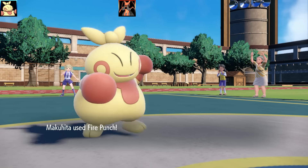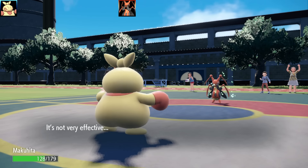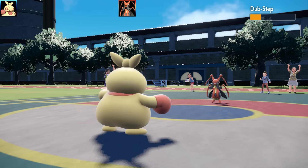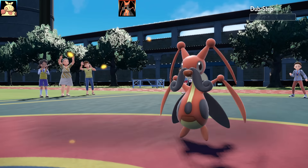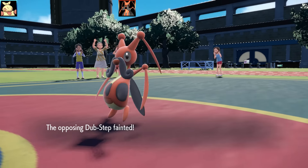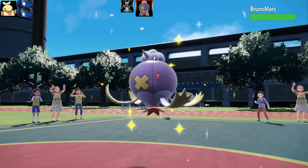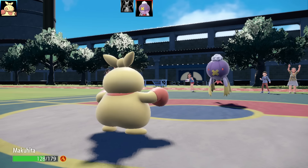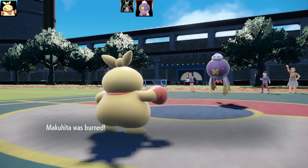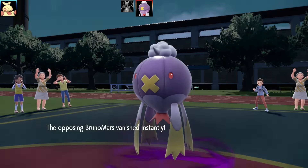First Pokémon is Kricketune — obviously going for Sticky Web, the standard set. I go for Fire Punch. It has Leech Life as its attacking move; I was a little worried about Aerial Ace but I felt confident I could survive with Eviolite. Makuhita has decent bulk for a baby Pokémon — 72 base HP is quite nice. Next up is Drifblim, which goes for Will-O-Wisp. Lucky, because if I were running a Guts set that would've helped me — but I'm on Sheer Force.